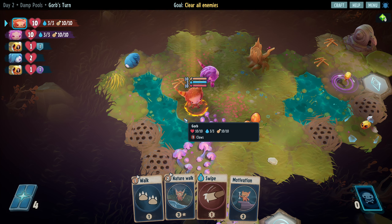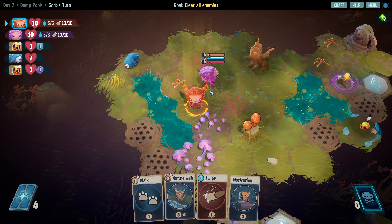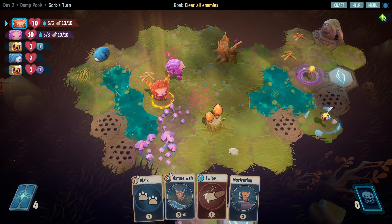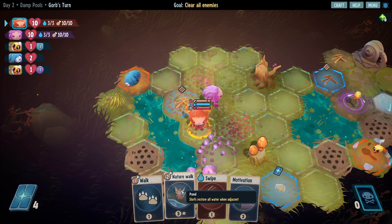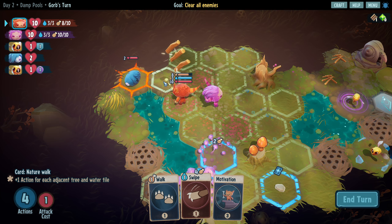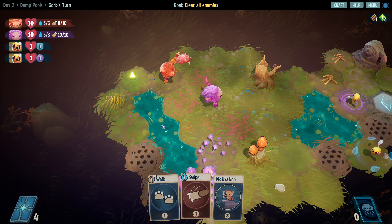We're starting near some water and we have nature walk, so three actions - that's going to be five actions I think. Which is pretty damn good. This thing has two health. The five actions: move, move, attack for one, attack for two. Incredible.